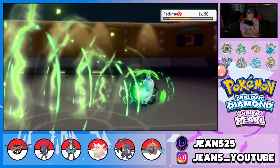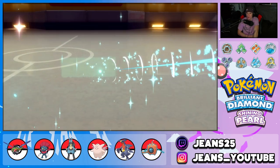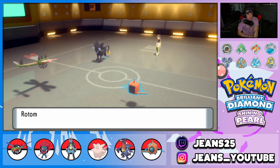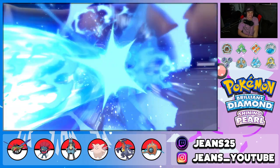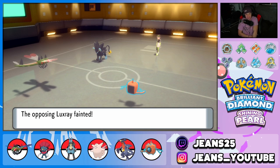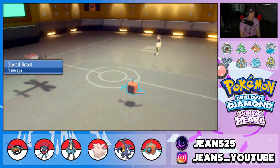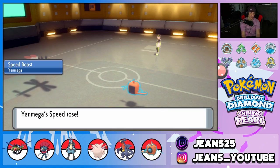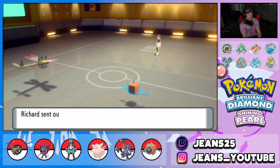Bug Buzz takes it out — let's go! Yanmega hit so hard, it's lovely. Hydro Pump flies through — Luxray, get out of here! We are buzzing, we are on a heater. He's probably going to cancel battle after this. Yanmega cleans up that Pachirisu, allowing Rotom to pair up there. Now Yanmega is sitting at plus one Speed, able to do some big damage to the next Pokemon.